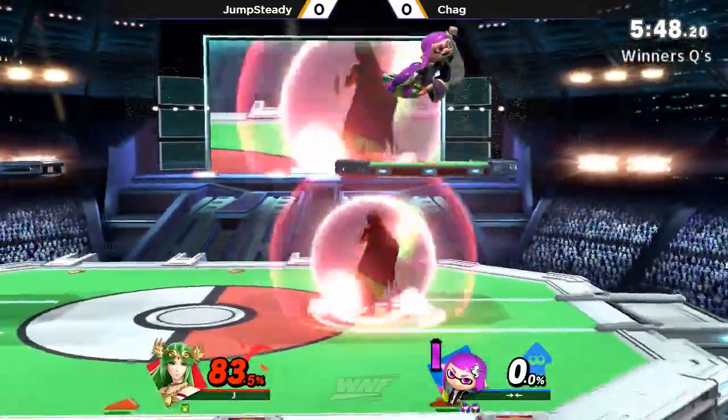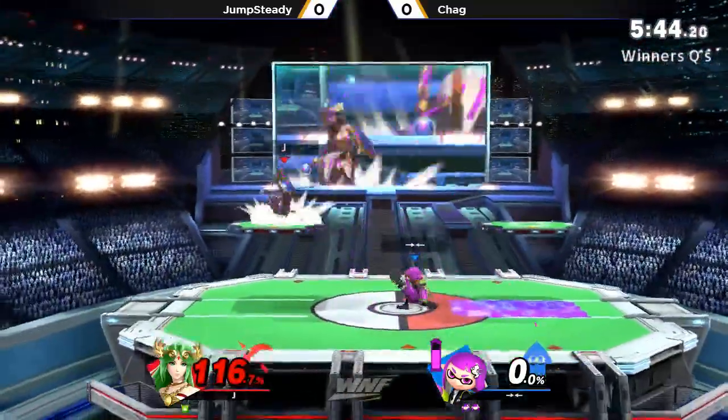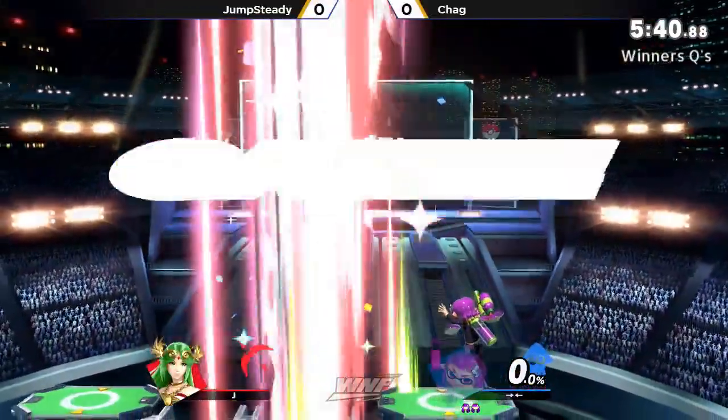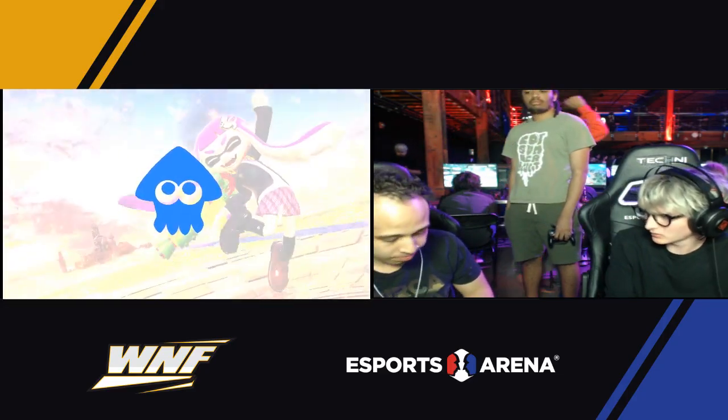He needs to do as much as he can. There's a little bit of patience that needs to be exhibited here. He tried to drag down into up air and up smash, but just the regular up air seals it out for Chag — two stocks, 0%. Very, very solid.